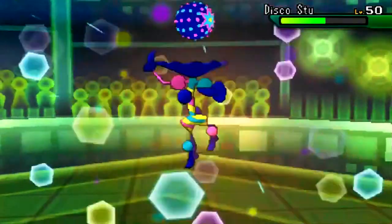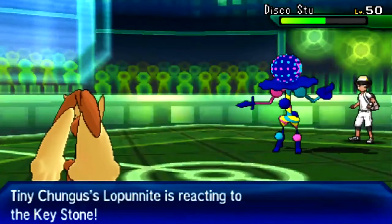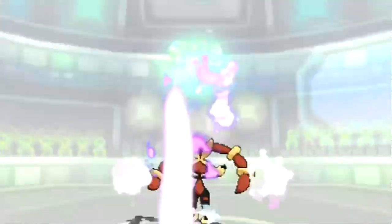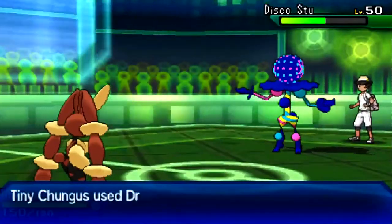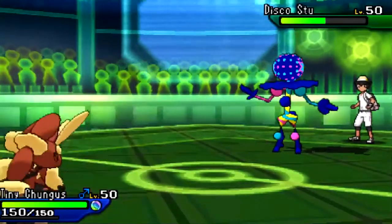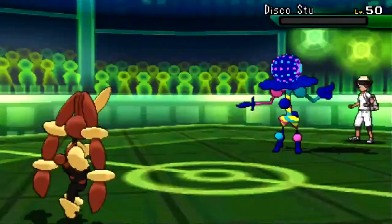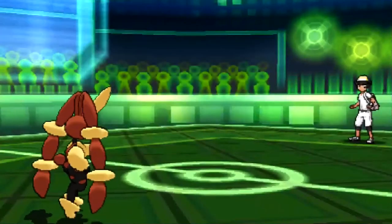All three of his remaining Mons are either weak to Drain Punch or, like Blacephalon, frail — and none of them are immune to Fighting or Normal moves because of Scrappy. Drain Punch is obviously my play, especially with Weavile sitting in front of me. I click Drain Punch and Blacephalon goes down. We're in a really good position — his last two Mons can't do a lot to Mega Lopunny, and Lopunny can do a lot in return.